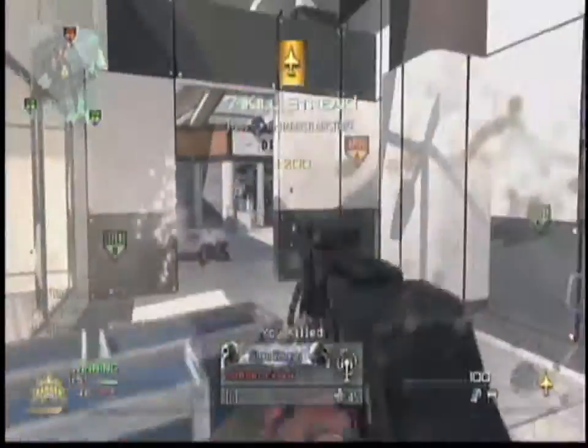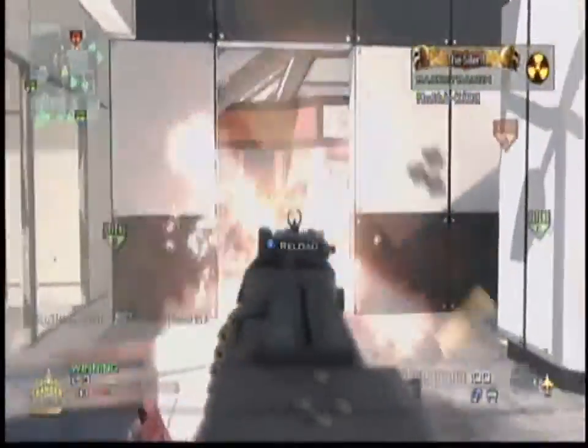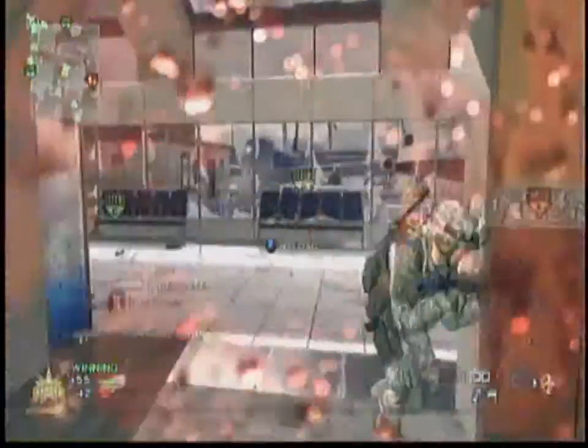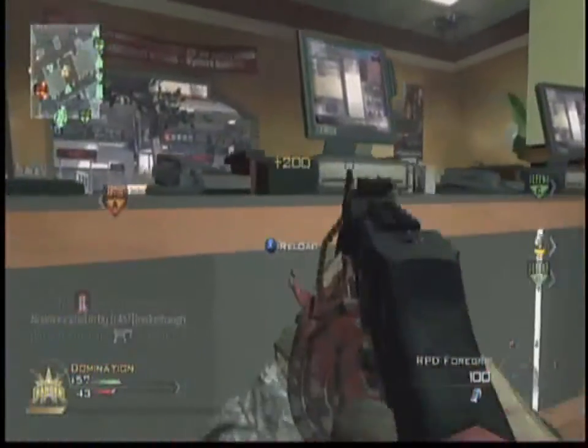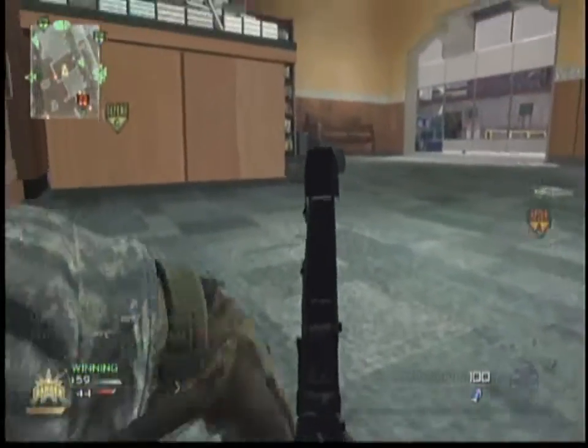I go over to their side and I get a multi-kill spawn trap — that's a pretty good kill feed right there. It's four, and now I have eight toward my EMP. Got my harriers, you can call them right over there. They spawn at A — that's what I like about Terminal.